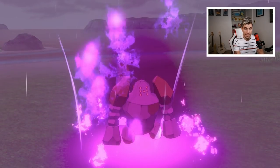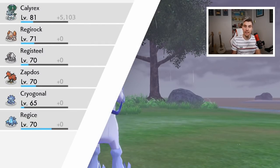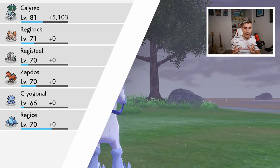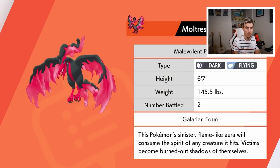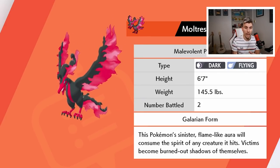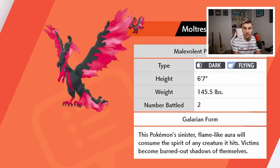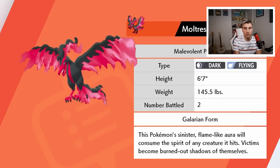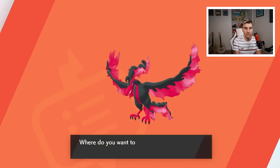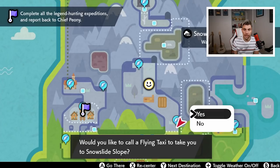We finally caught Moltres — in a Dive Ball too, which is amazing! The key is flying to the Fields of Honor station, watching it spawn out to sea, knowing its path towards the dojo, and cutting it off super fast on your bike with upgrades. If you miss it or knock it out, fly back to that station — it will respawn in the same spot and take the same route. Moltres is a Dark/Flying type: 'This Pokémon's sinister flame-like aura will consume the spirit of any creature it hits. Victims become burnt-out shadows of themselves.'